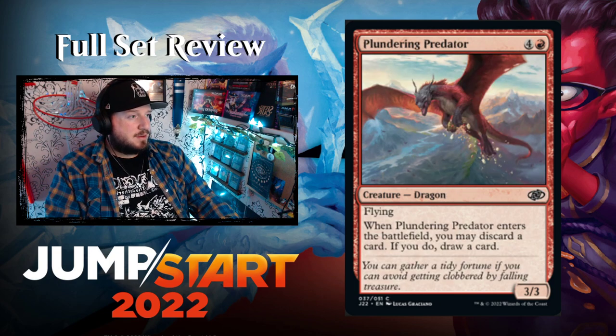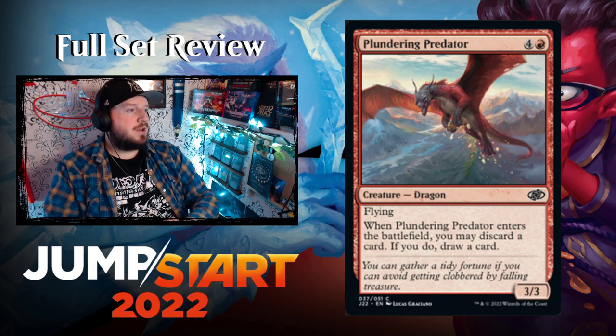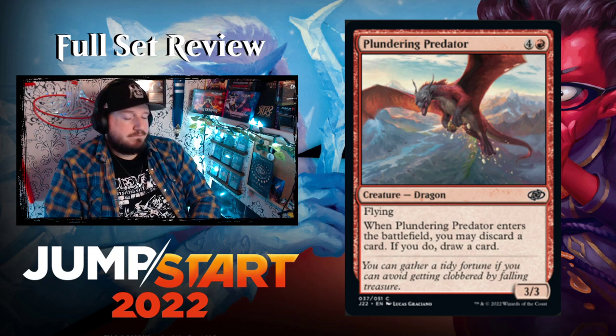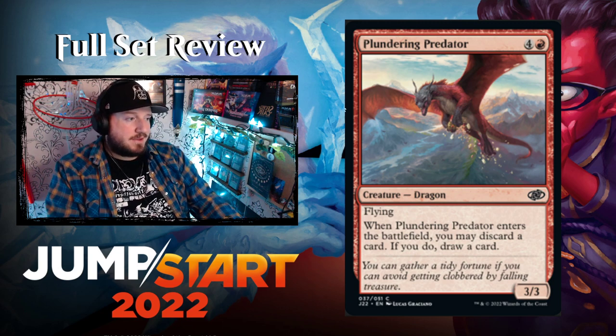Plundering Predator — four and a red for a 3/3 Dragon with flying. When it enters, you may discard a card — if you do, draw a card. That's just not good. It's a common so it's fine. Five mana for a 3/3 flyer — I'll take it in a pinch.